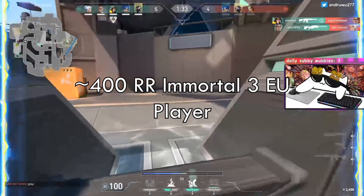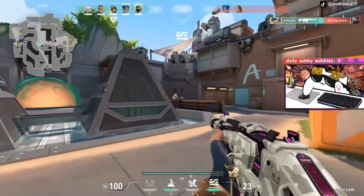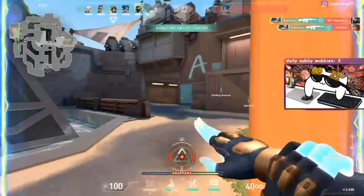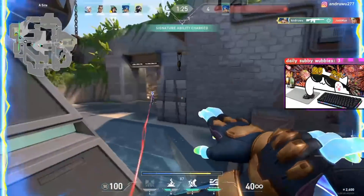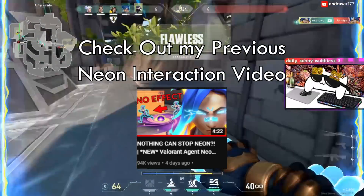My name is Andrew and I'm a 400RR Immortal 3 player. I'm able to fill with many agents, which is why I was happy to try them all during my invite to the Riot Content Creator Neon playtest, where I learned how it feels to both play her as well as how to play against her.